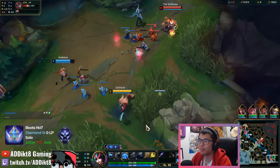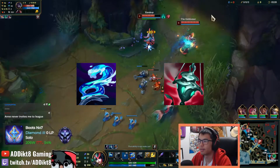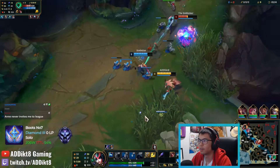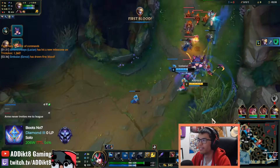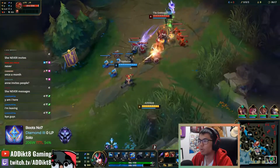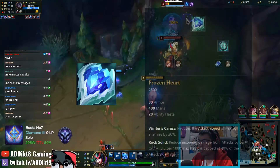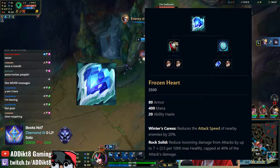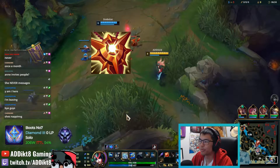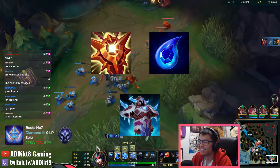Other situational legendary items you can consider are Staff of Flowing Water for AP casters and Ardent Censer for AD auto-attackers. I'll only buy these items if the champions I'm buffing are part of my win condition — for example, if I have a super fed Jinx who will benefit greatly from additional attack speed, Ardent Censer will be a must-buy. Occasionally you can consider buying an armor item versus all-AD teams. I personally like building a Frozen Heart on Nami as it provides mana, cooldown reduction, and a ton of armor at an extremely efficient price. If you went the Locket build path and already have a fully stacked Tear, converting it into a Fimblewinter isn't a bad choice to become an even tankier version of Nami.